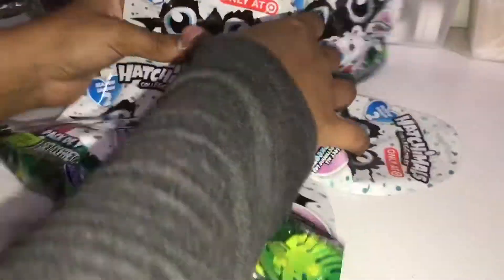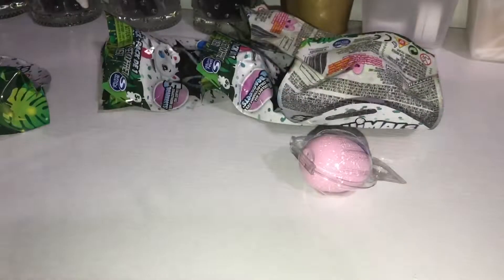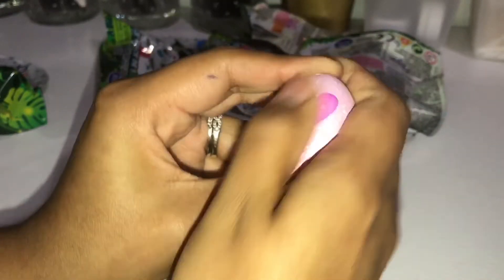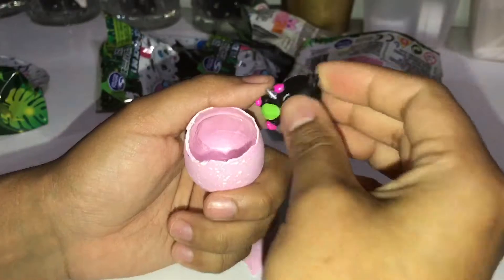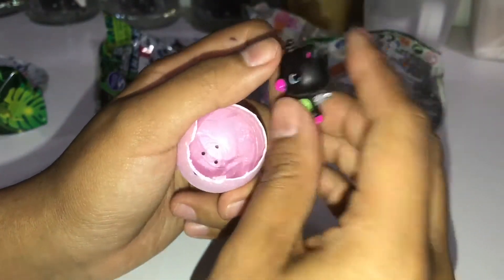So let's go ahead and pop these bad boys open, or hatch them open, and see who we get inside. I think these are like the regular old eggs but different — they're pink, not purple. Let's go ahead and hatch. I'm supposed to have the black with green belly and ombre tailed bear teeth. Cool.